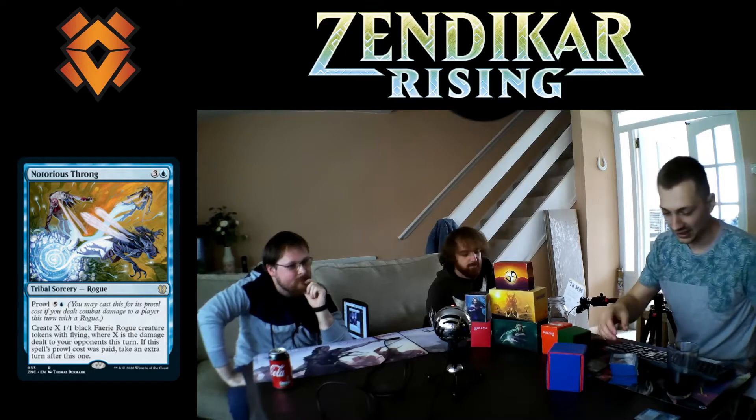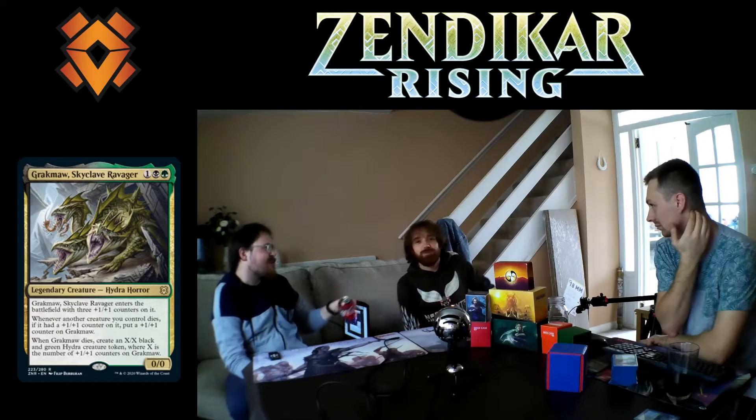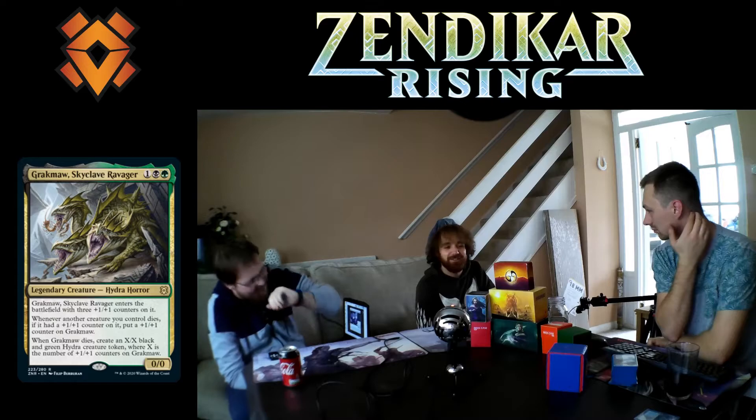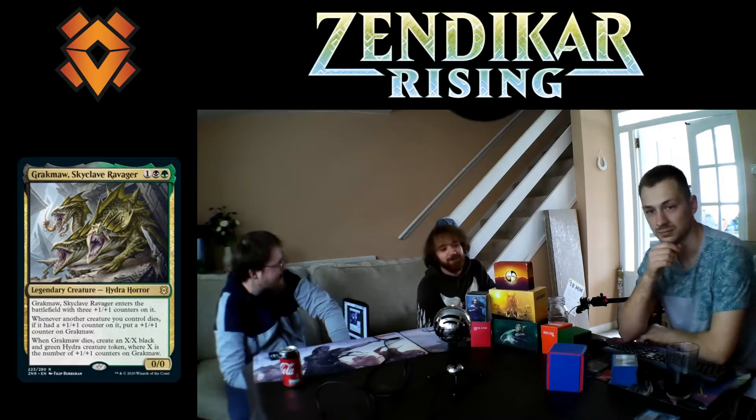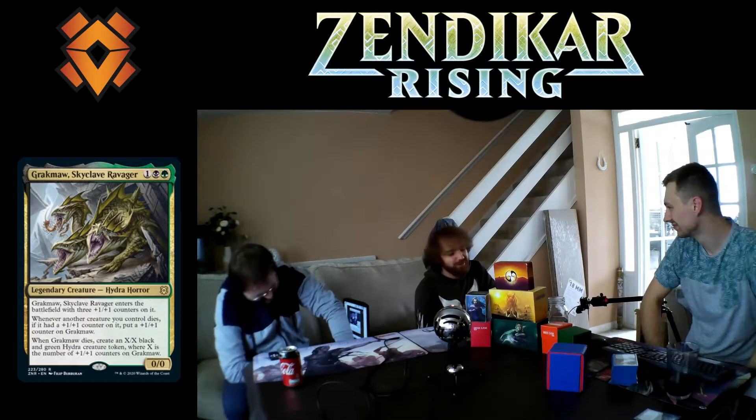Going away from Commander, were there any other cards from Zendikar Rising we liked? There was a Hydra — almost every set has one. This one is good in a Hydra tribal deck: whenever a creature would get a +1/+1 counter it gets one of those, and when it dies it makes a token equal to its count. Though I'm also reminded of how my three-headed dinosaur Zacama got bitten by vampire Olivia and switched to Josh's team. That was a bad day.